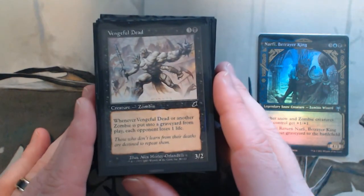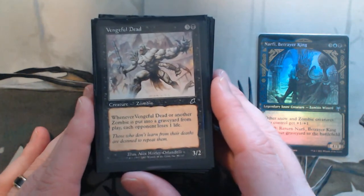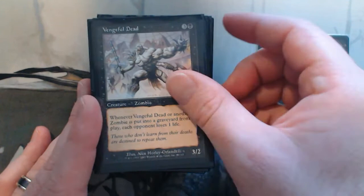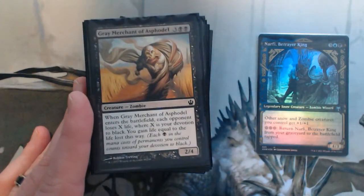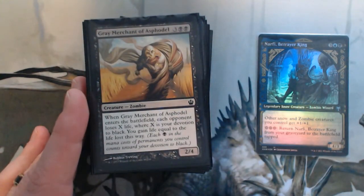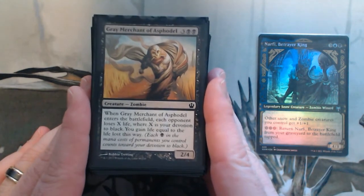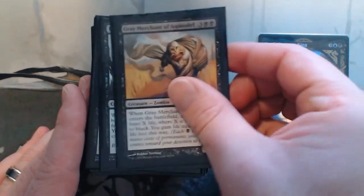Vengeful Dead — whenever things die, each opponent loses one life, so great to deter board wipes. Grey Merchant of Asphodel — I have a lot of black pips so my devotion to black will be high. You'll get some people with this; it's kind of a win condition as well as beating down with zombies.